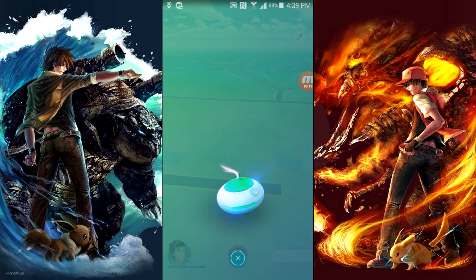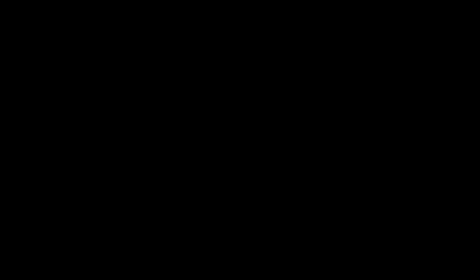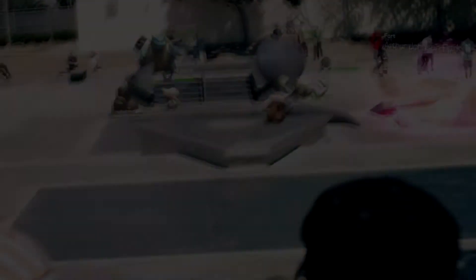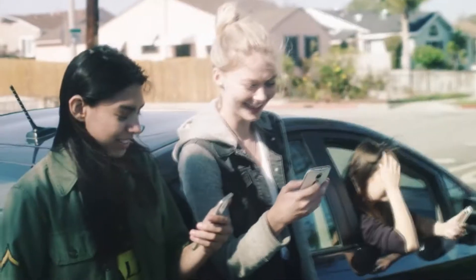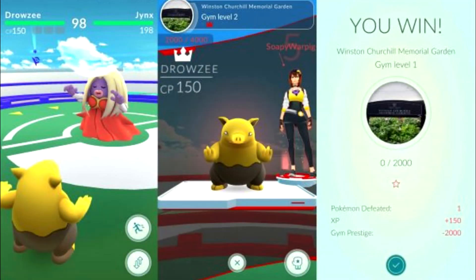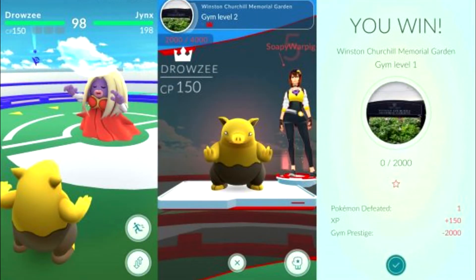Once you've explored for a while and reach level 5, you can take part in gym battles. There are three teams which you can choose from — red, yellow, and blue. Once you pick, you can either rule the gym or become a challenger and conquer it. Whoever rules the gym leaves their Pokemon there to battle. You can train at your team's gym by fighting their Pokemon, increasing your gym's prestige. The higher the gym's prestige, the harder it is for opposing teams to beat it. If it reaches zero, the gym becomes open again.